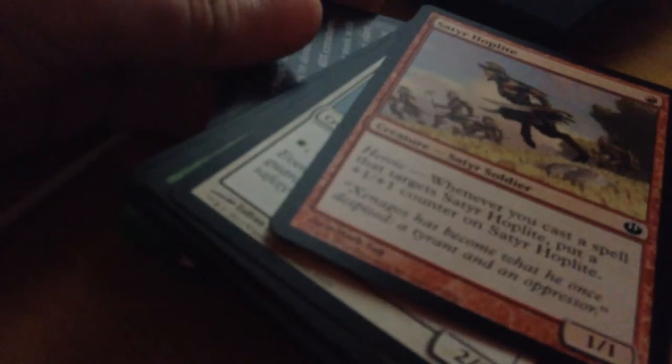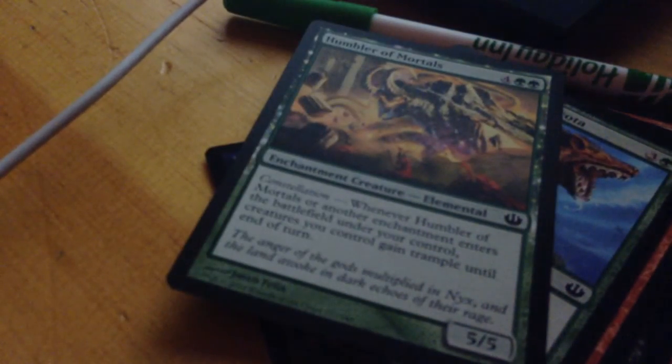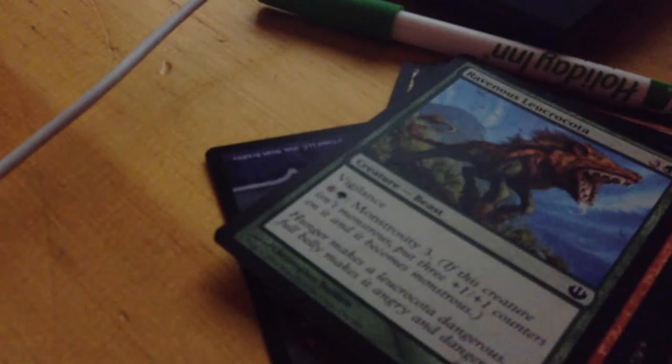You're called Satyr Hoplite — nice — and you have Heroic. It's a Hound, two-two, two-four, and you can tap target creature; that doesn't sound all that great. Some better tapping creature — yes. Oh you're five-five for six and you have some cool Constellation built in: whenever Humbler of Mortals or another enchantment enters the battlefield under your control, creatures you control gain Trample until end of turn. Nice.